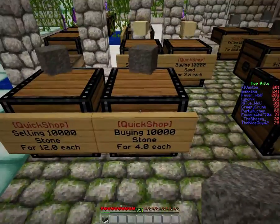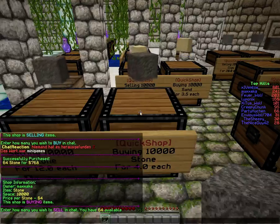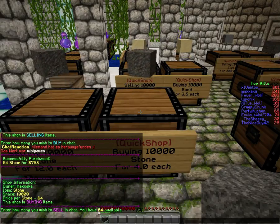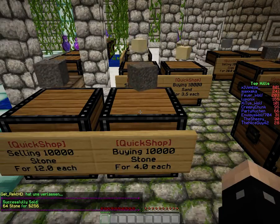Now the same thing for selling — it's quite the same. You just hit the sign or chest like you want to destroy it. It asks you to enter how many you wish to sell in the chat, and it even tells you how many you have available — you have 64 available. Then just type 64. Tada!